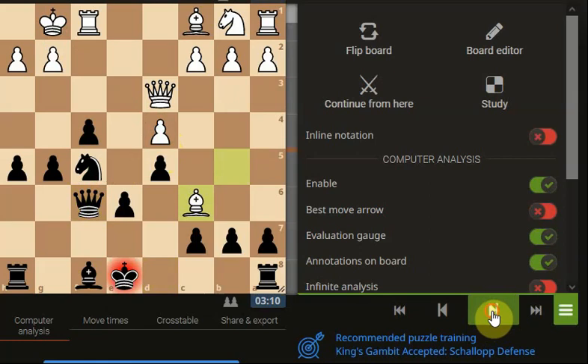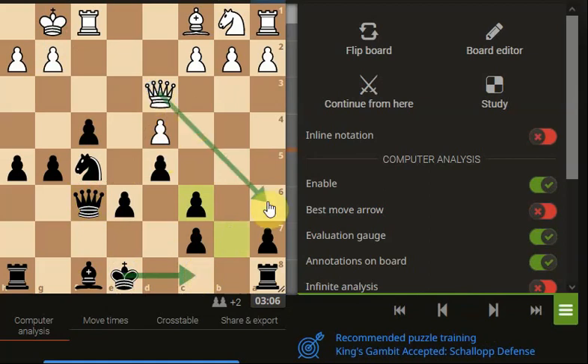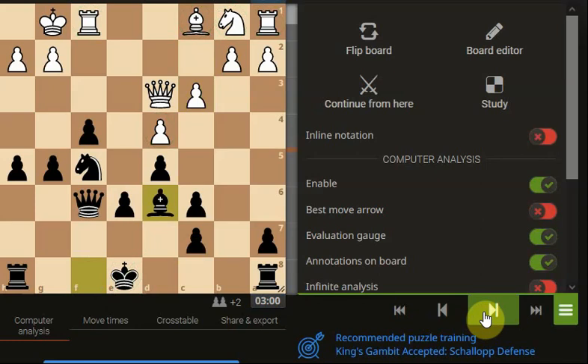So the bishop takes one of the supporting knights off, so we capture. At this point there's no real point in going queenside castling because the queen's going to start causing a little bit of hassle. They push the pawn down - it's supporting their pawn but it's not really getting their pieces into the game and it's not linking the rooks up, so we're happy with that. But we have to do something with our king really, at some stage.